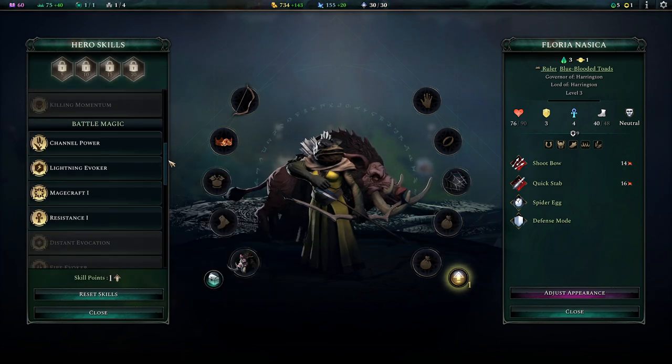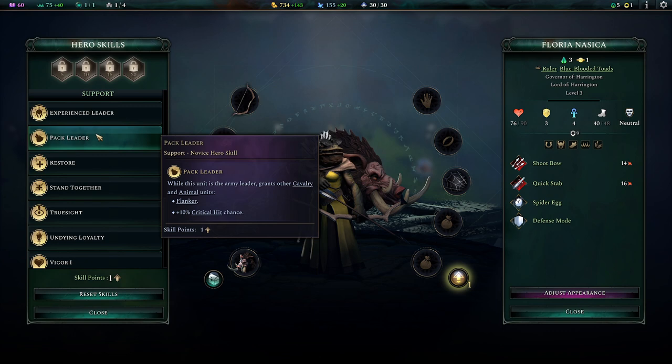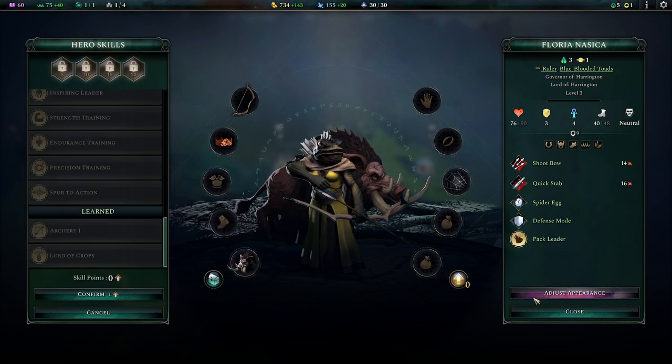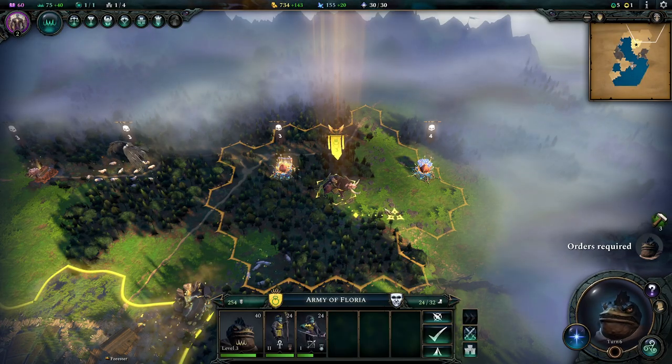Cavalry and animal units - that might make sense because we're going to go for animal units a lot. Plus 10% hit, critical for himself too, and they get flanker which gives extra damage on flanking. Let's do that - that's a good thing. We got the spider. You have to click confirm down there - I always forgot in the beginning, click confirm or they're not going to apply, which is a little bit weird. So we're slightly stronger now, but also weaker because we lost our pike dude.